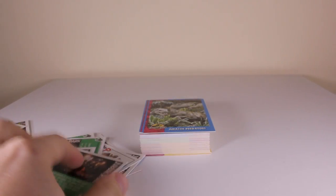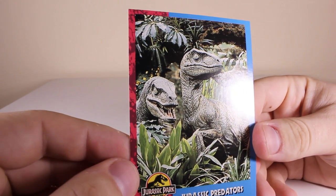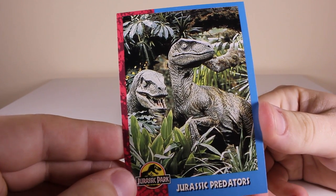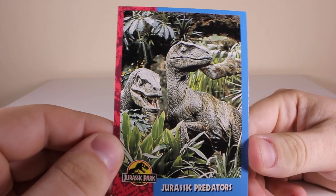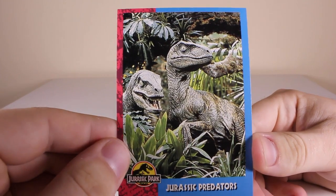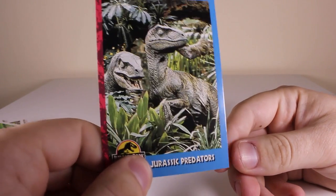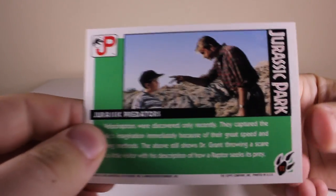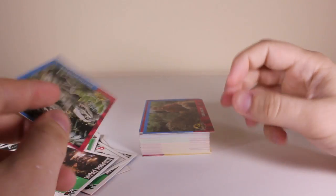On the other side there is a unique look at the velociraptor loading scene at the very front of the movie. Next one is a velociraptor card - another picture which is a variant, definitely the first time I've seen this kind of picture. It says 'Jurassic Predators' - they're not really Jurassic Predators, they're Cretaceous predators, but we'll let that go. And here's Grant telling that kid to have a little respect for his raptors.